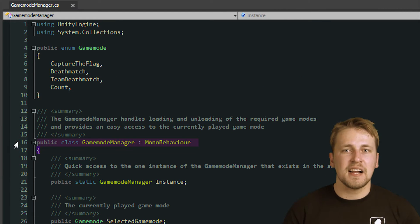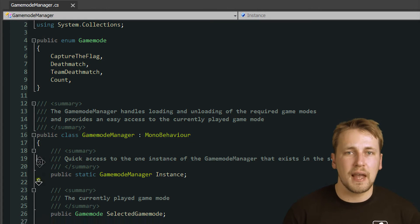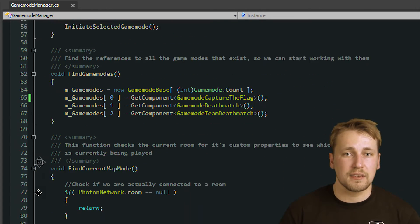Then I'm going to talk about how each of the relevant information gets shared by all players. It all starts with the Game Mode Manager. This class tells the different game modes which one is currently being played and serves as a basic access point for all the classes to the active game mode.